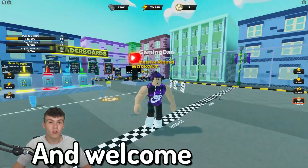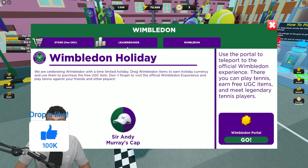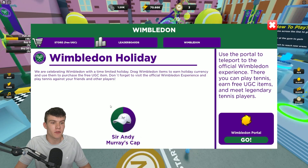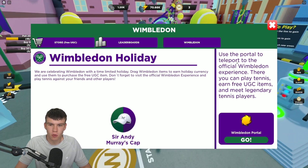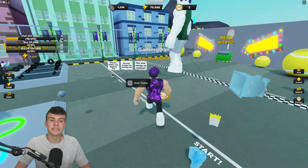Hello there and welcome back to another video! Today we are here in Strongman Simulator — they've released a new Wimbledon update. In this update we can get a new free UGC item: the Andy Murray cap, which is quite cool. You need to do some stuff in the game — use the portal to teleport to the official Wimbledon experience, where you can play tennis and earn free UGC items.